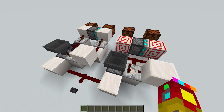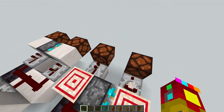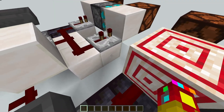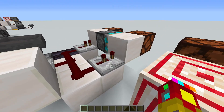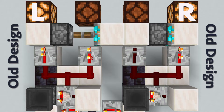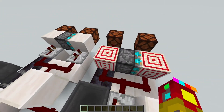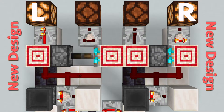The main benefit of this design is that unlike the old one, both outputs have the same amount of delay. With the old design, a 2-tick repeater gives the right output one additional tick of delay compared to the left one. But here, the redstone reaches both target blocks at the same time, so both outputs have the same amount of delay.